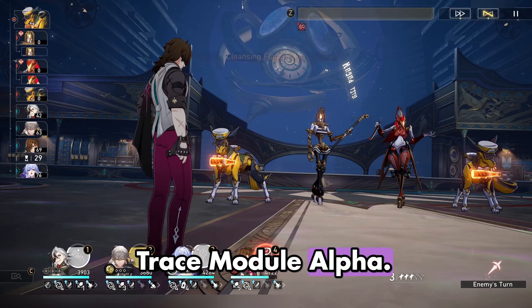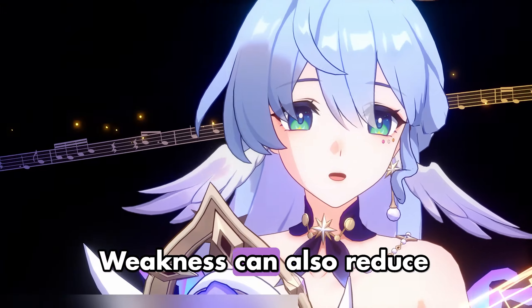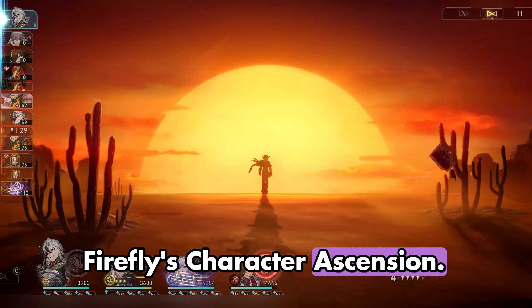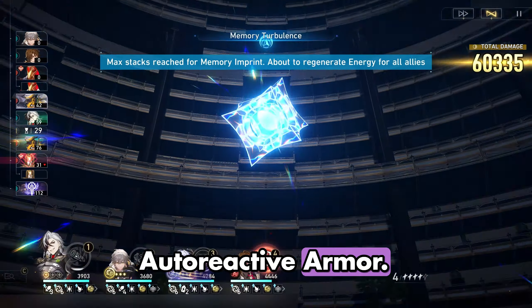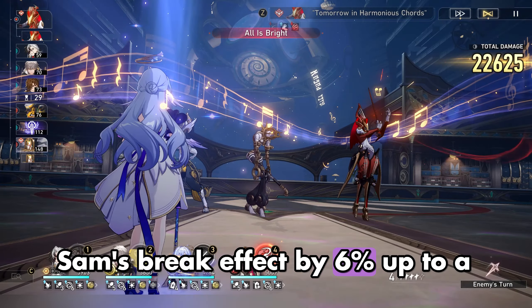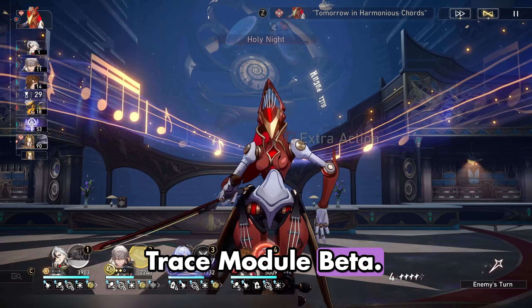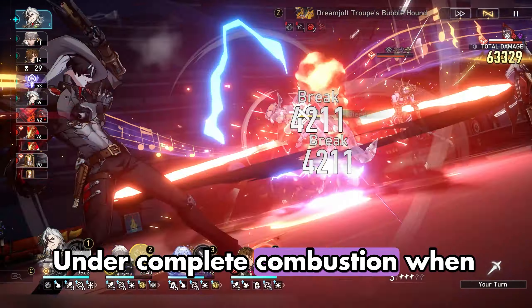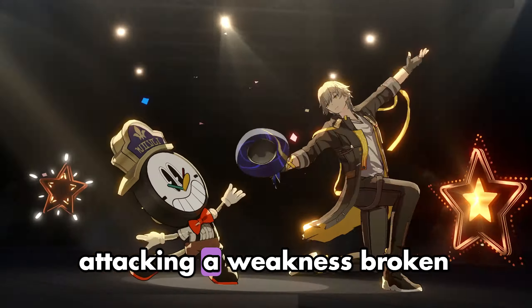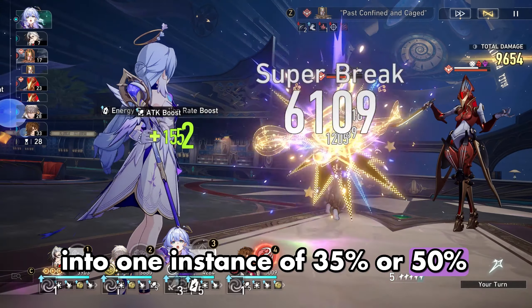Firefly's character ascension 2 trace, Module Alpha: Anti-Lag Outburst, final version: while in complete combustion, attacking enemies without fire weakness can also reduce toughness by an amount equal to 55% of the original ability's toughness reduction. Firefly's character ascension 4 trace, Module Beta: Auto-Reactive Armor, version 1: for every 100 of Sam's attack that exceeds 2,400, increases Sam's break effect by 6%, up to a maximum increase of 60%. Final version: under complete combustion, when Sam's break effect is equal to or greater than 200% or 360%, attacking a weakness broken enemy target will convert the toughness reduction of this attack into one instance of 35% or 50% super break damage.